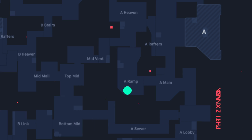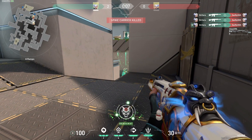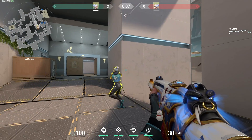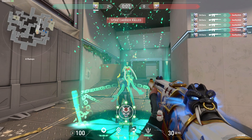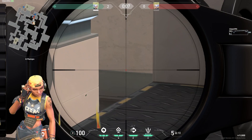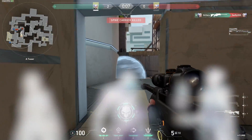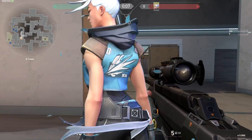Next up is a fantastic position that many of the pros use, and that is the back corner of ramps. This is a position that will occasionally be checked by enemy players, but if attackers are going through A short, it's very unlikely they'll have their attention over here, in which you can then grab a quick kill. It's also a great position to catch players pushing ramps, as they're likely to check their right side first. This position is best when playing agents such as Raze, Omen, and Jett, as they all have abilities that allow them to escape after getting the initial frag. Raze can satchel away, Omen can teleport away, and Jett can dash away.